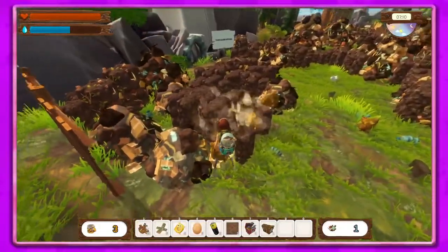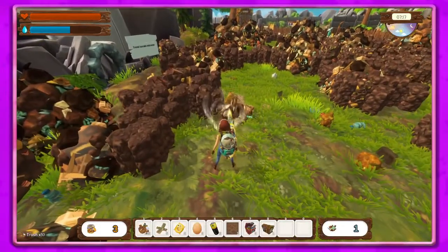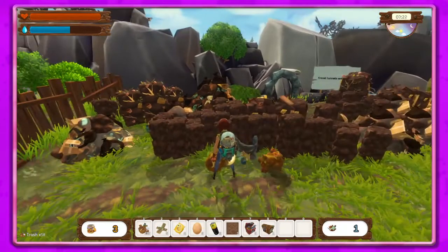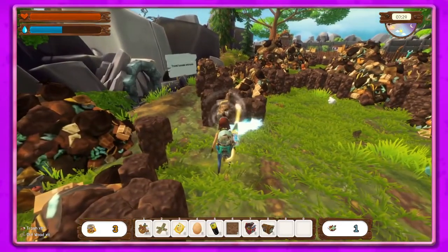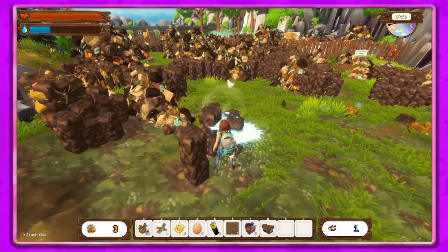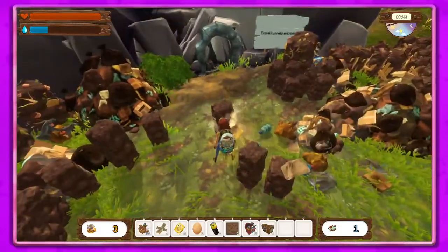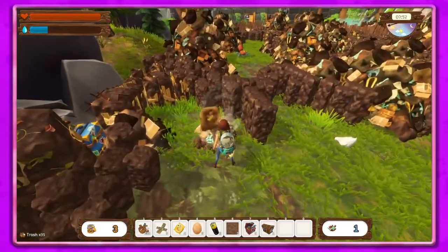I'll probably do some stuff off camera just to get this cleared out. Grandpa's old chicken coop has been destroyed and his chickens have gone wild — if I want to tame them again I need to build a new home for them. You can hold the left mouse button and Space bar at the same time to go through and clean up quickly, except for when you accidentally hit the right mouse button.